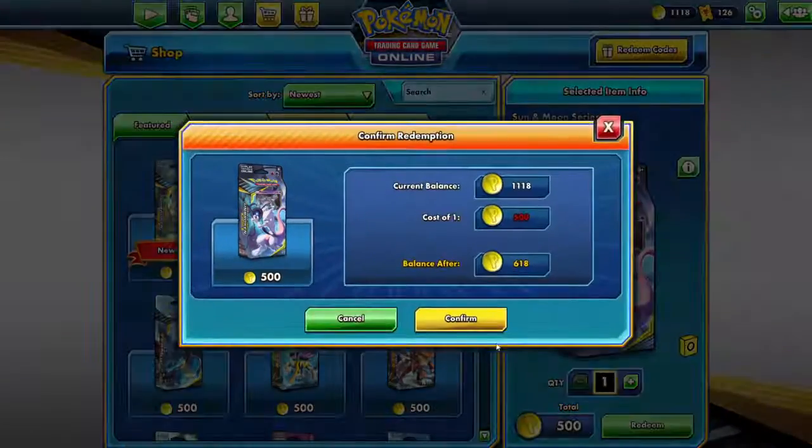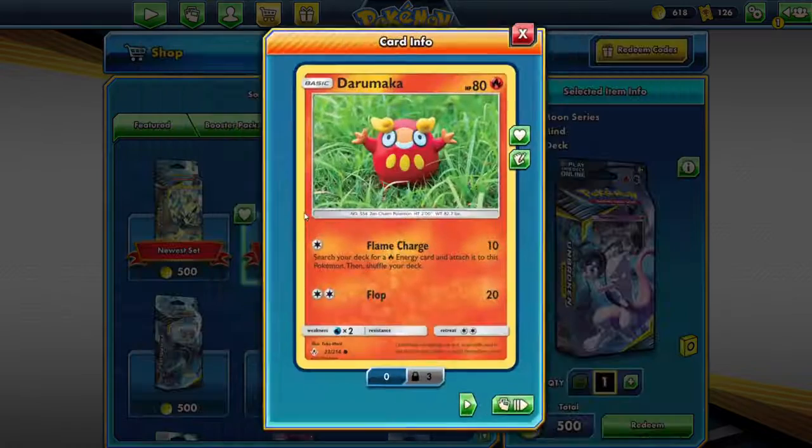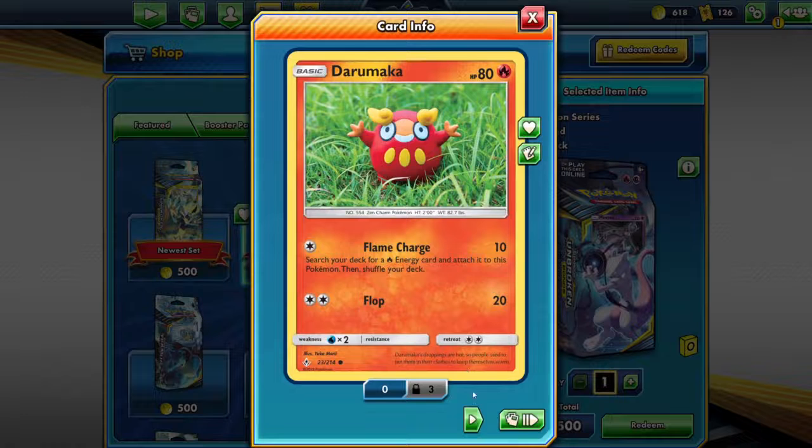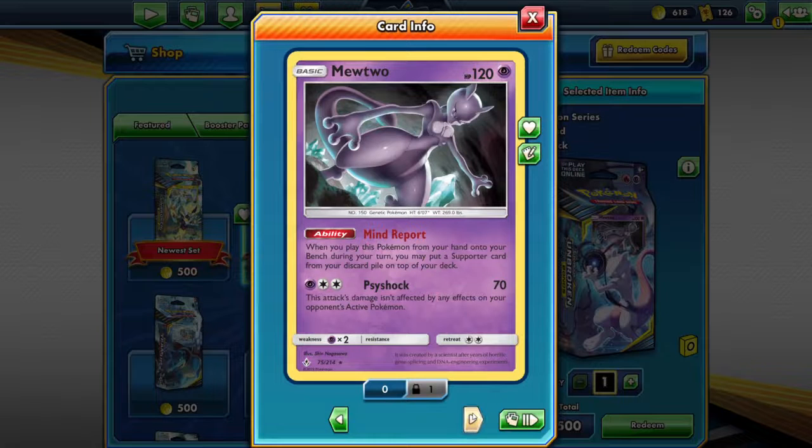We have to look up Mewtwo. Duramaca, Maniton. Mewtwo — look at Mewtwo! I'm never really going to use this in a tournament or anything. Although — Mind Report. No, maybe, possibly. It's just the attack, it's probably just not worth it. But it looks awesome.